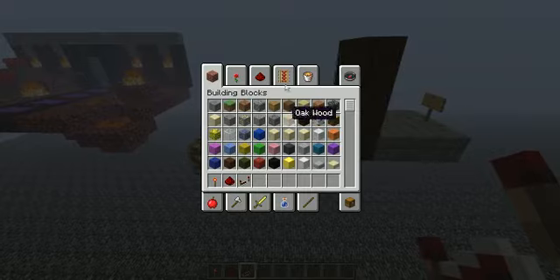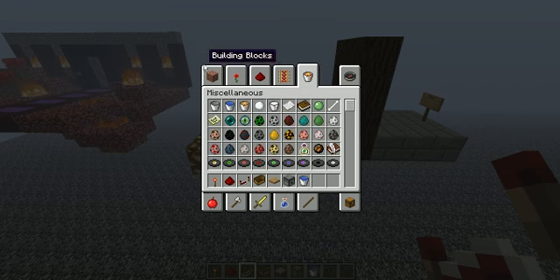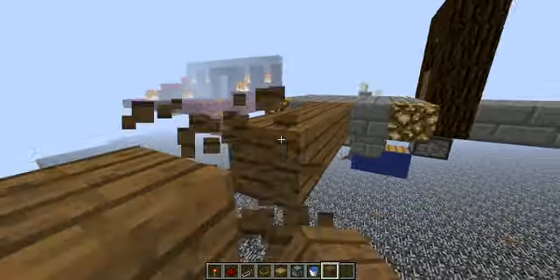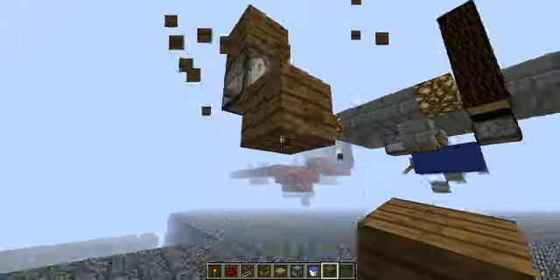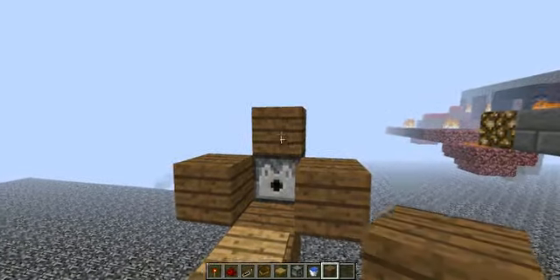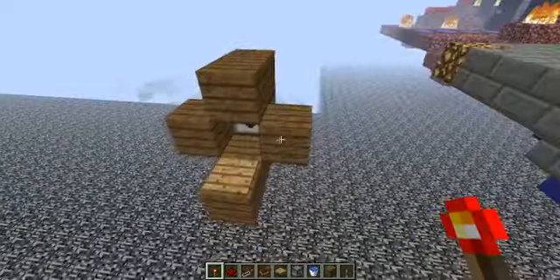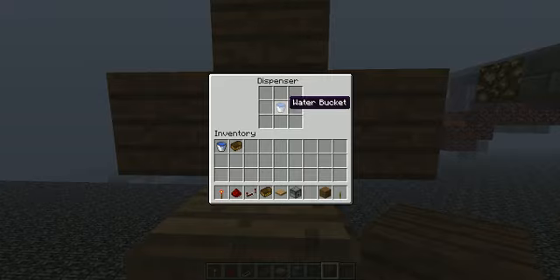Now I'm going to show you how to build one of these. We're going to need a boat, a pressure pad, a dispenser, a bucket of water, and let's use wood planks. Put the dispenser under. Put blocks like this — block here, here. Pressure pad here. Cover this block right here. We will need a lever, although a redstone torch would work as well, but a lever is more resource efficient. Put the water in there and put the boat there.